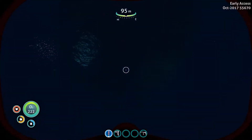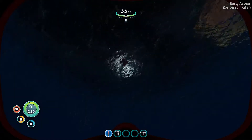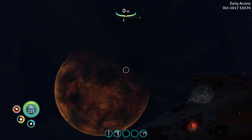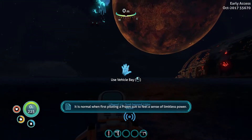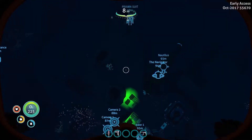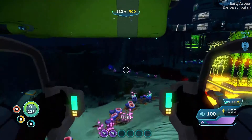Let's get to our mobile vehicle bay. With that moon it does look creepy as hell. Look at the size of that moon and how fast it moves across the sky — this game is amazing, that shadow on the surface of the water is what I'd expect to see in real life. Right, let's make the prawn suit. 'It is normal when first piloting a prawn suit to feel a sense of limitless power. Prawn operators receive weeks of training to counteract this phenomenon. You will have to make do with self-discipline.' Oh don't worry, I carry a slight amount of self-discipline. There we go, we've just landed.